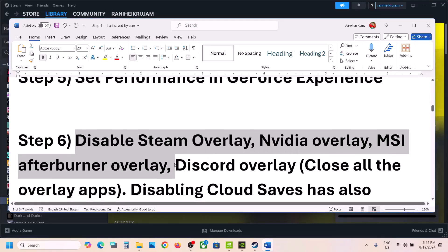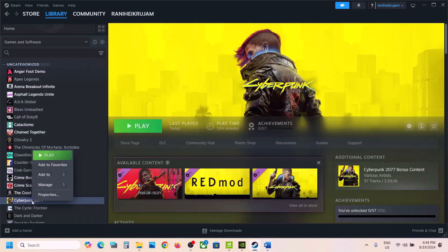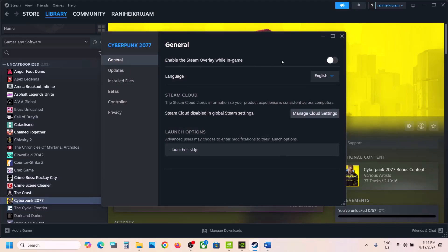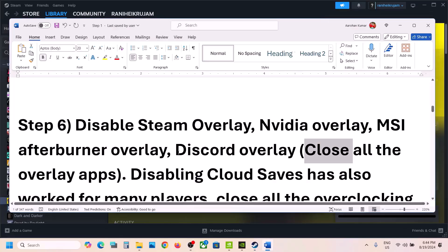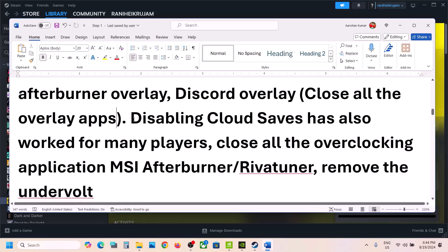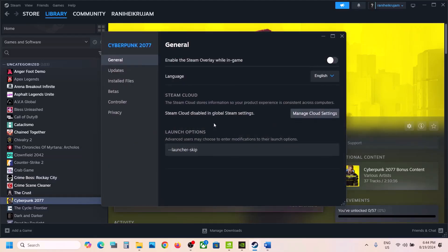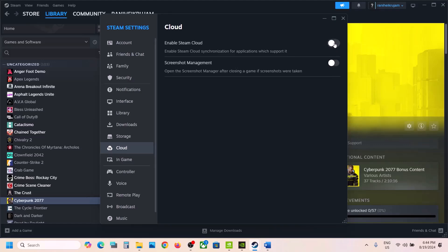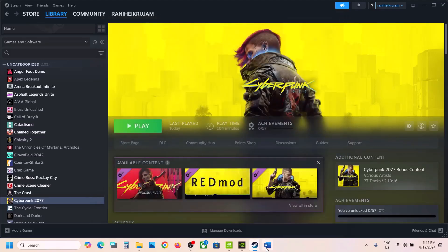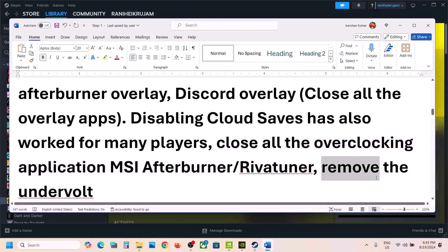The next step is to disable overlays — Steam overlay, MSI Afterburner overlay, Discord overlay, and Nvidia GeForce Experience overlay. In Steam, go to Properties and turn off 'Enable the Steam Overlay While In-Game'. In Discord, turn off overlay. In Nvidia GeForce Experience, turn off overlay as well. You can also simply close all overlay applications. Additionally, disabling cloud saves has worked for many players — this is optional. Also close all overclocking applications like MSI Afterburner or RivaTuner. If you have undervolted your computer, remove the undervolt and then launch the game.